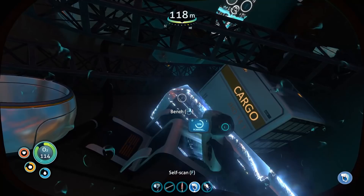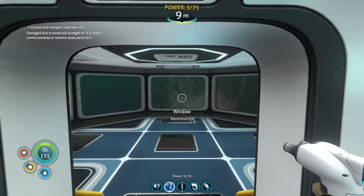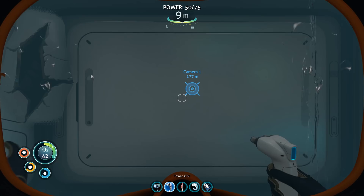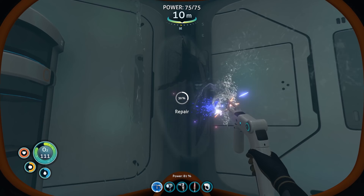When building your base, the bigger it is the weaker its integrity gets, especially if you have a lot of glass parts like windows. If the integrity gets too low it will start to leak and fill due to the pressure. What you need to do is first reinforce the walls as much as you can, and once you have the integrity up again you can start repairing the holes around your base with a repair tool. Once that's done it will drain the water out itself and everything will be back to normal.